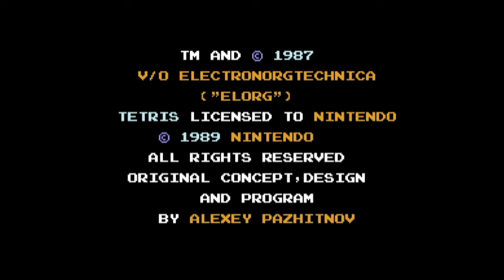You should have the 'TM and Copyright 1987' text now. If you don't, you did something wrong or you have faulty hardware — I'll discuss troubleshooting some other time. Alright, you've got the game up and running using the input device of your choice. Now let's actually play it.